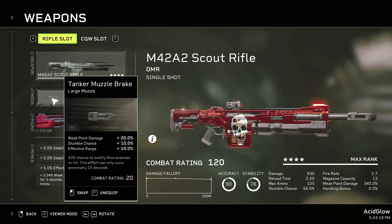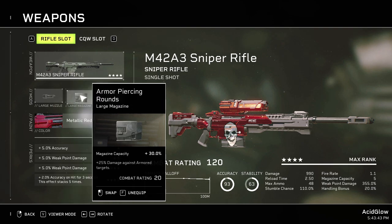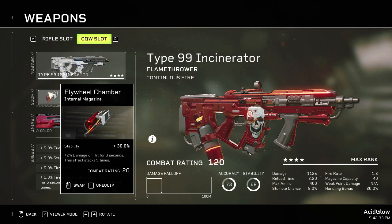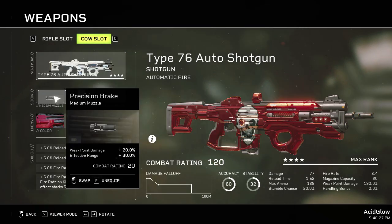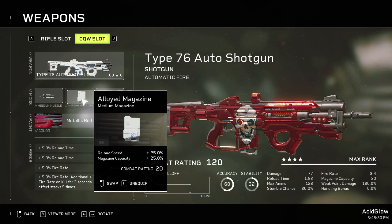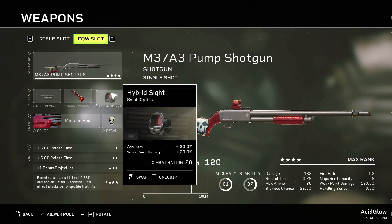Here are the attachments I used on the scout rifle: Tanker Muzzle Brake, Extended Fuel Mag, and Green Dot Sight. These are the mods on the sniper rifle: Tanker Muzzle Brake, Armor Piercing Rounds, and Digital Scope. For secondary weapons, I used a few of them. The attachments on the Incinerator are Flywheel Chamber, Hollow Sights, and Polygonal Rifling. The Type 76 Auto Shotgun has Precision Brake, Alloyed Magazine, and Hybrid Sight. The M37A3 Pump Shotgun was also effective — try Precision Brake, Overloaded Rounds, and Hybrid Sight.